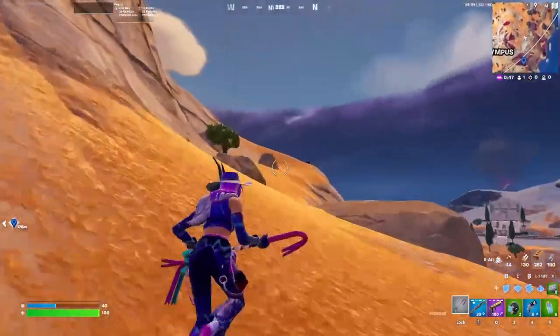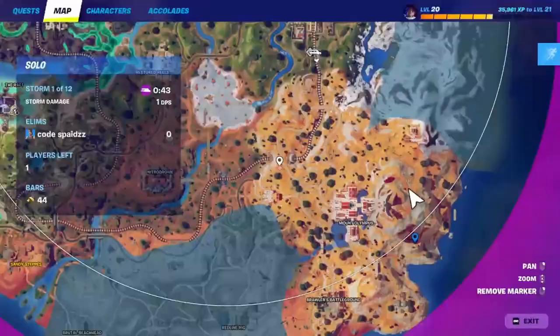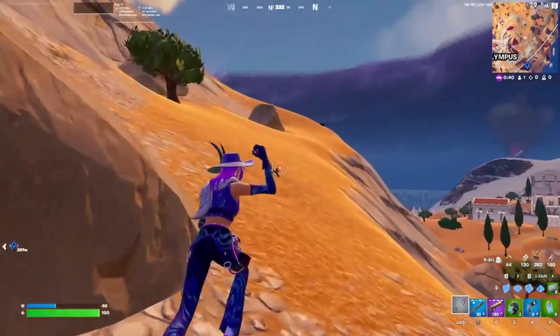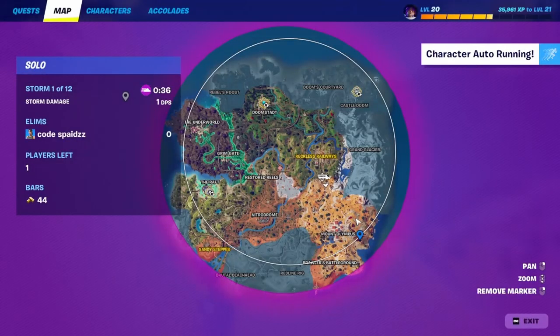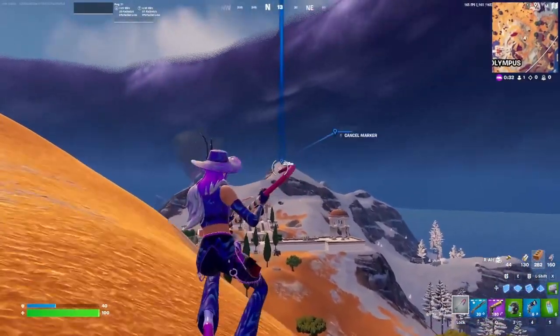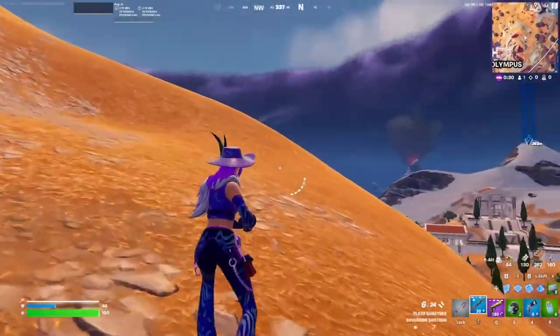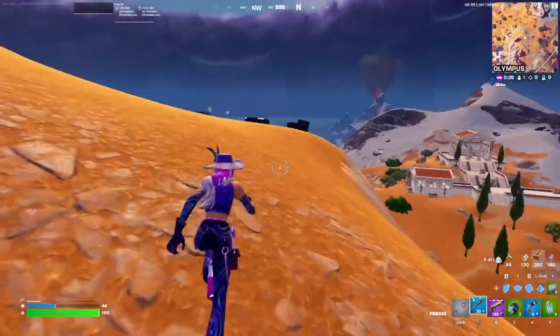If you keep going up this mountain there is a launch pad. Normally once you've actually looted, you'll have the option to see where zone goes. If you wait a little bit longer and zone goes that way, there's a good chance you can just launch onto that pad to play it safe. Or if you want to keep going towards center zone and fighting, you can do that as well.